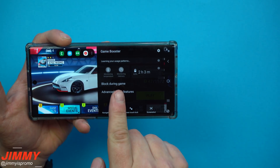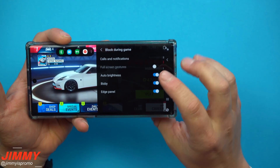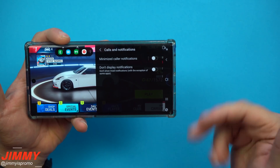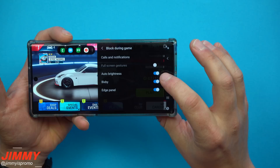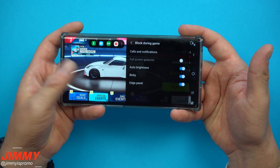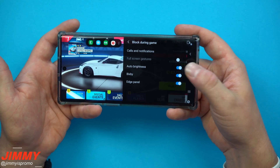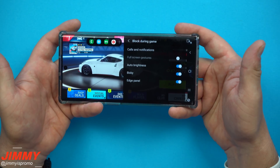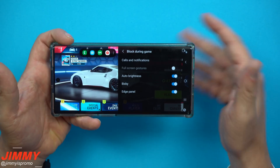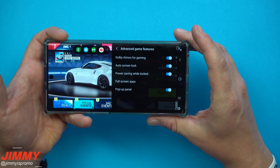Heading back a couple of screens to the next category: Block During Game. These are the things you can block or toggle on and off. For calls and notifications I have both turned off. For auto brightness I also have this turned off - I don't want auto brightness changing while I'm gaming. Same thing with Bixby and the edge panel, because you don't want to accidentally hit your edge panel while playing a game.